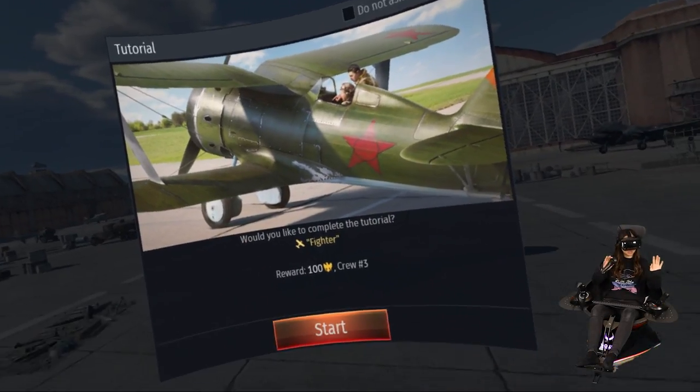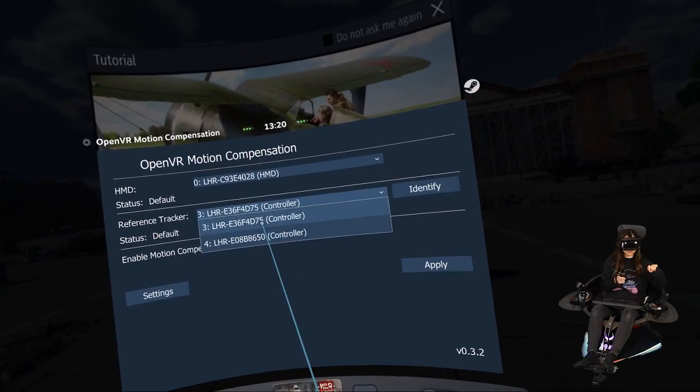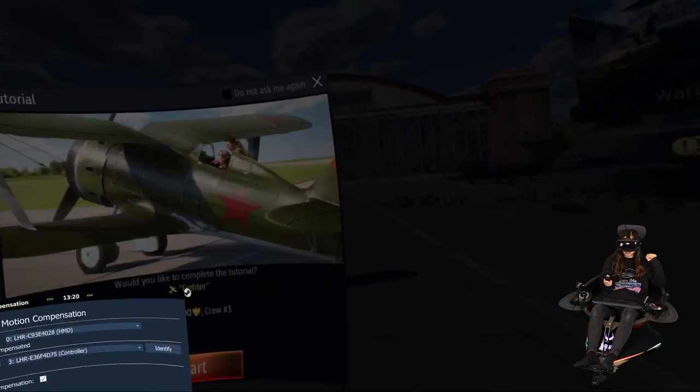You guys, you can see I have the game launched right now. But the first thing I'm going to do is start OpenVR Motion Compensation. I'm going to choose the controller that's taped at the back of my chair and click enable motion compensation, click apply.